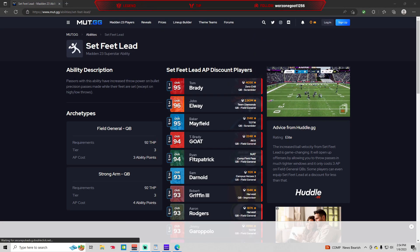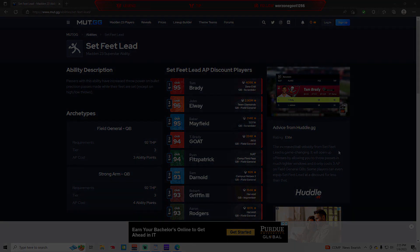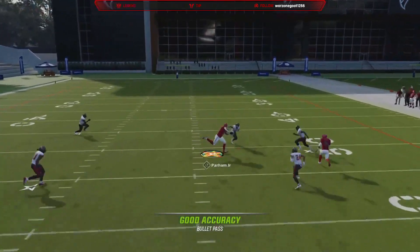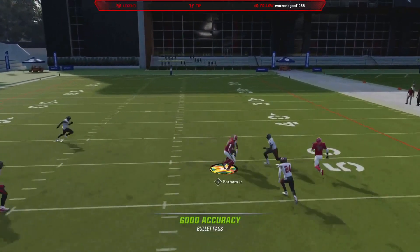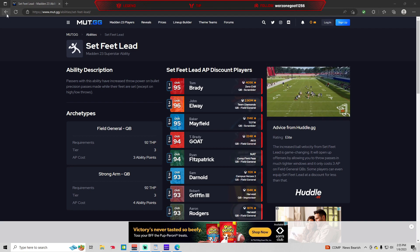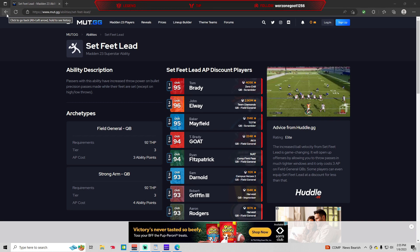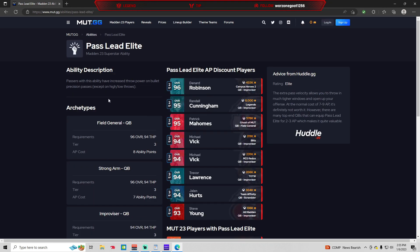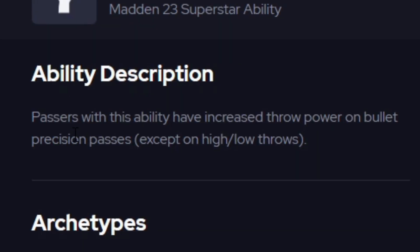It goes without saying that if abilities are one of the most important things in this game, if you can get more abilities out on the field and get players that have discounted abilities, you want to try to get those players. The description of Set Feet Lead reads: passers with this ability have increased throw power on bullet precision passes made while their feet are set, except on high-low throws. The increased ball velocity from Set Feet Lead is game-changing — it will open up offenses by allowing you to throw passes in much tighter windows, and it only costs three AP on Field General quarterbacks. As for Pass Lead Elite, the only difference is that they're going to have increased throw power on bullet precision passes period — it doesn't matter if their feet are set or not.